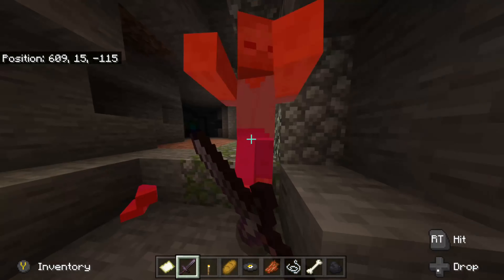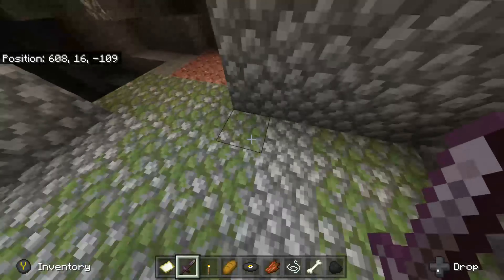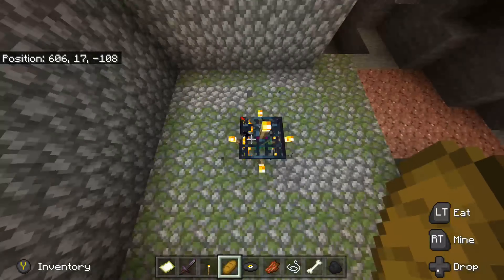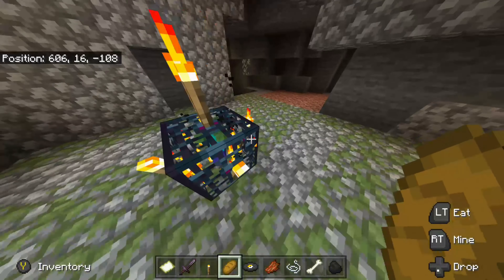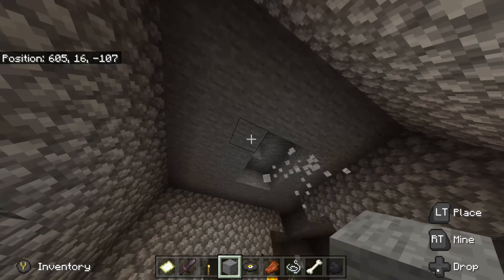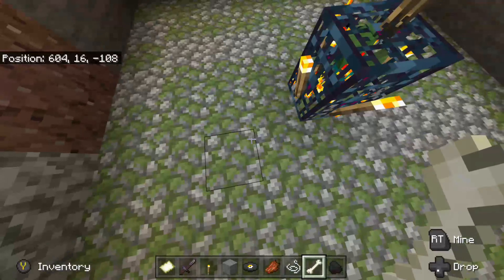Now that no zombies can spawn we're good to go — kill all the extra ones. Also, if you already have a zombie spawner on your world that's already a zombie farm, that's perfect, you can just use that. What you're going to want to do is go four out in each direction. So that's four right there — one, two, three, four in each direction, just like that.